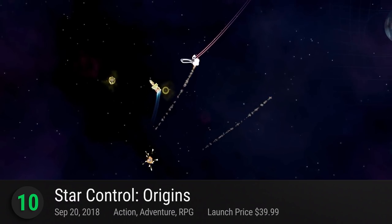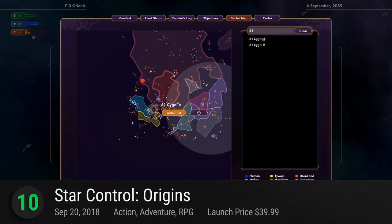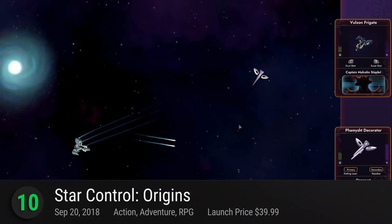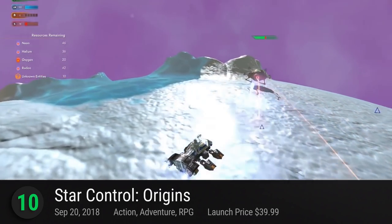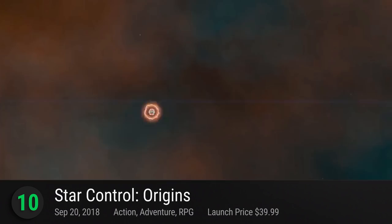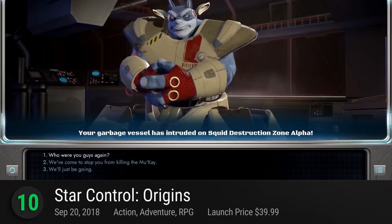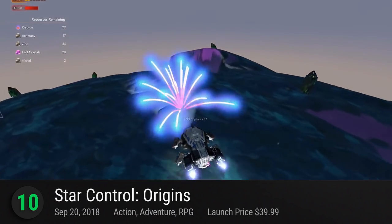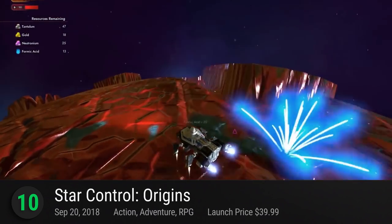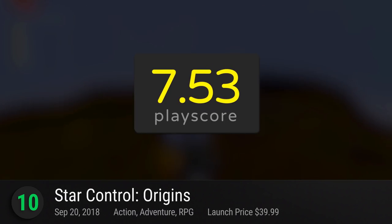Number 10: Star Control Origins — an indie space RPG from Stardock Entertainment. Similar to Mother Gunship, protect the Earth from a swarm of invading aliens and as captain, you take things into your hands. Commandeer the planet's finest interstellar starship and save humanity. Navigate a living, breathing universe and discover thousands of new worlds. Meet strange aliens and collect the necessary alien tech to prepare yourself for the incoming battle ahead. It's a sci-fi experience that makes you the main character. It receives a playscore of 7.53.